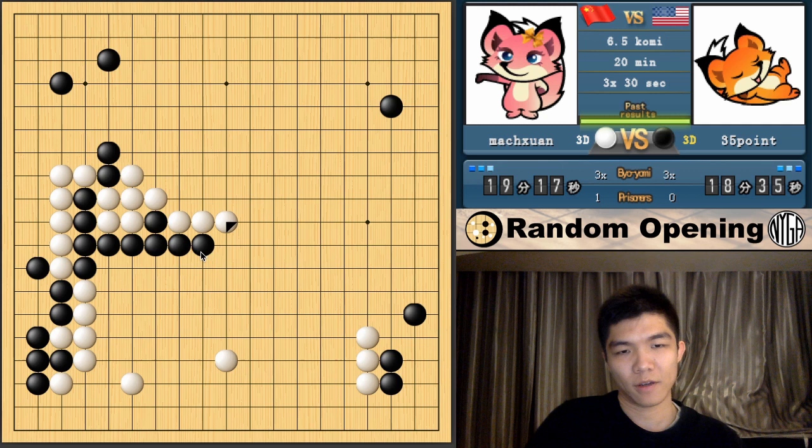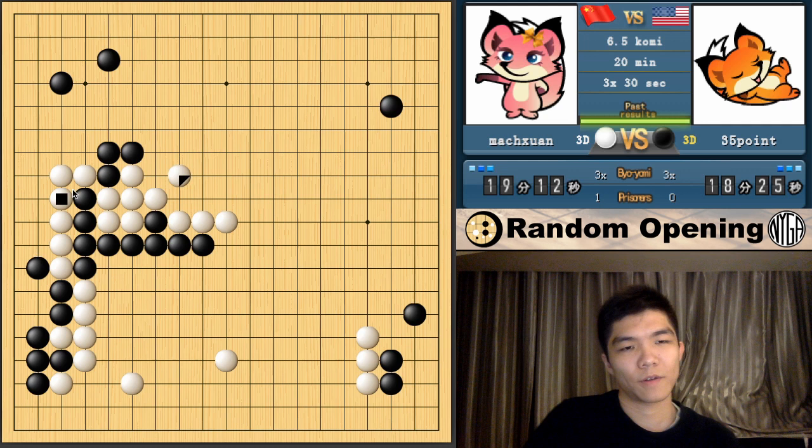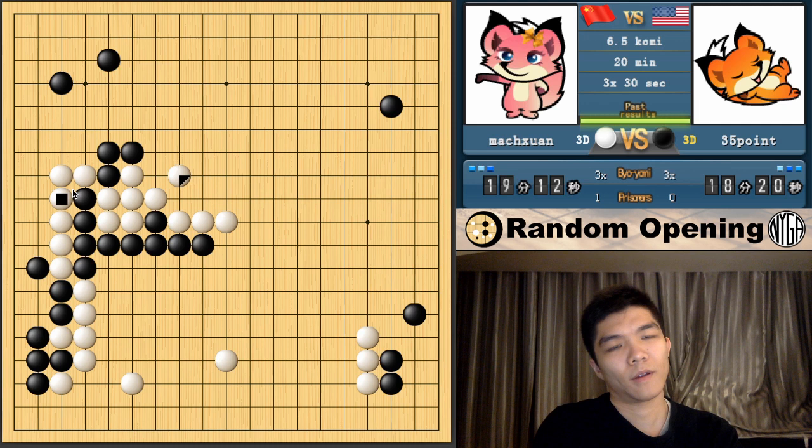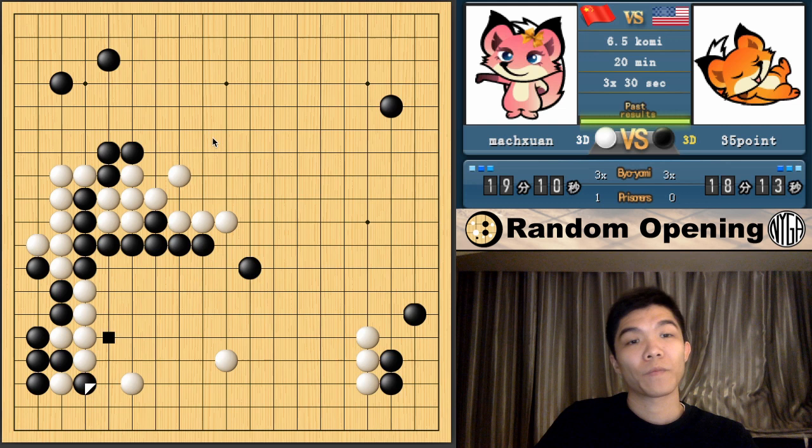I'm kind of tempted to cut, but if I cut, he can push here which is sente and then he can net. So I don't think that's a good result — I'll keep pushing. This is actually quite dangerous if white turns. I'm going to capture this side. Actually, I don't know if it's worth capturing it. I'm just going to leave it for now — in terms of whole-board thinking, I don't want to get surrounded here. I think I'll just let him live.